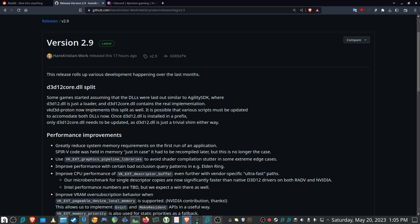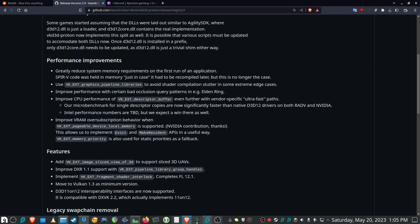Hi and welcome back to my channel. DXVK 2.9 was released yesterday and there are some important improvements listed. Performance improvements include reduced system memory on first run of an application, graphics pipeline libraries to avoid shader stutter in certain edge cases.